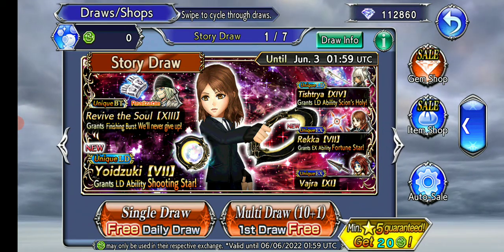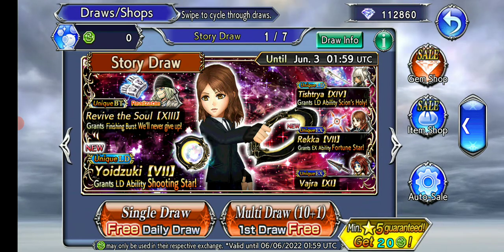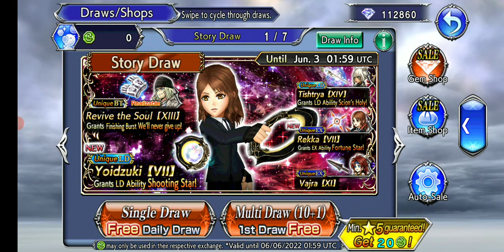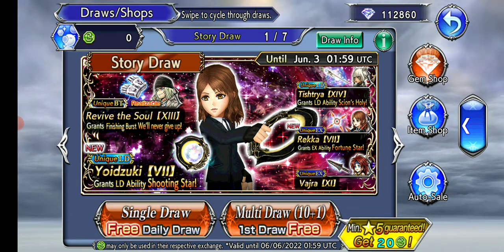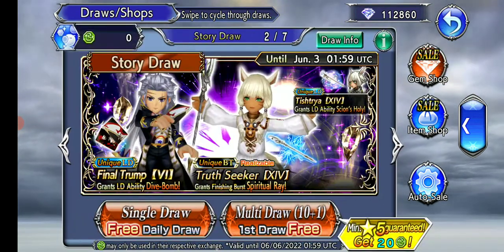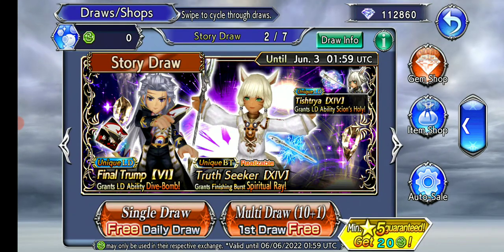I believe this is the last snow banner, so if you really want his BT, here you go. And we have Lion down there — she's got up to her EX, that's it. And there's a secondary banner with the return of Setzer's LD. Interesting.